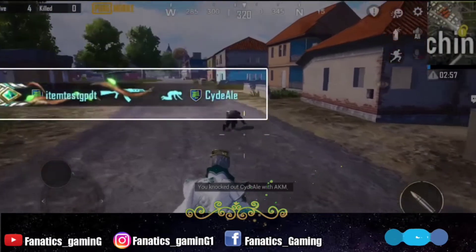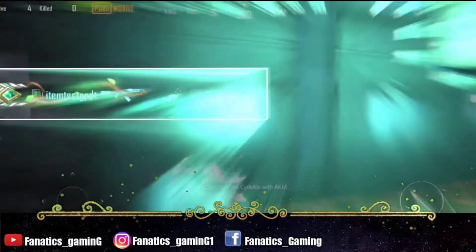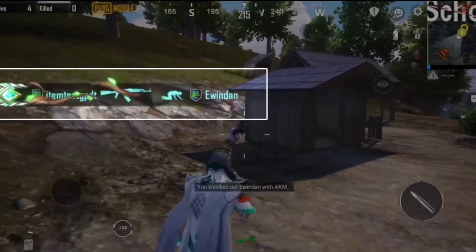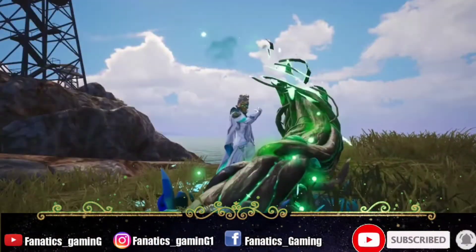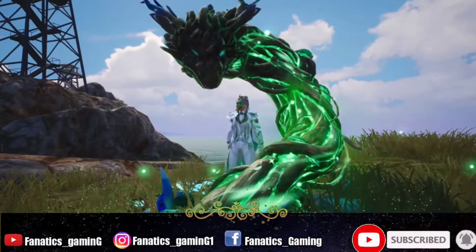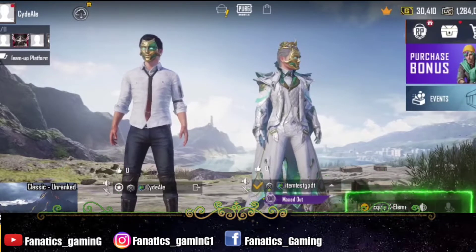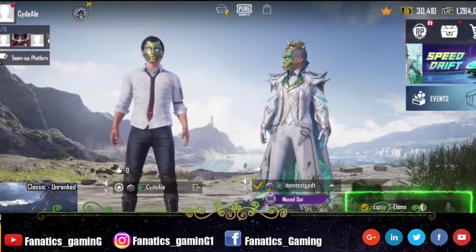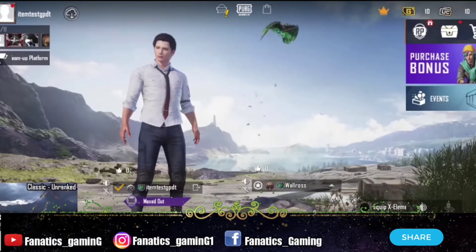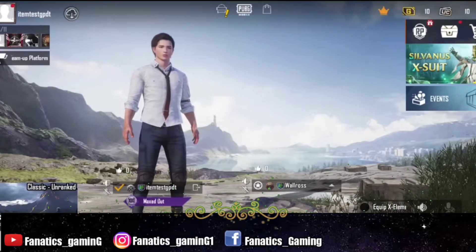The other thing here is a character voucher event. If you have a Pharaoh exsuit, Raven exsuit, or Avalanche exsuit — any one of them — you will get to see a character voucher. Always watch for this event here; the last event was in December when you had to get Anna's voucher. And I think you will get to see the character voucher event again.